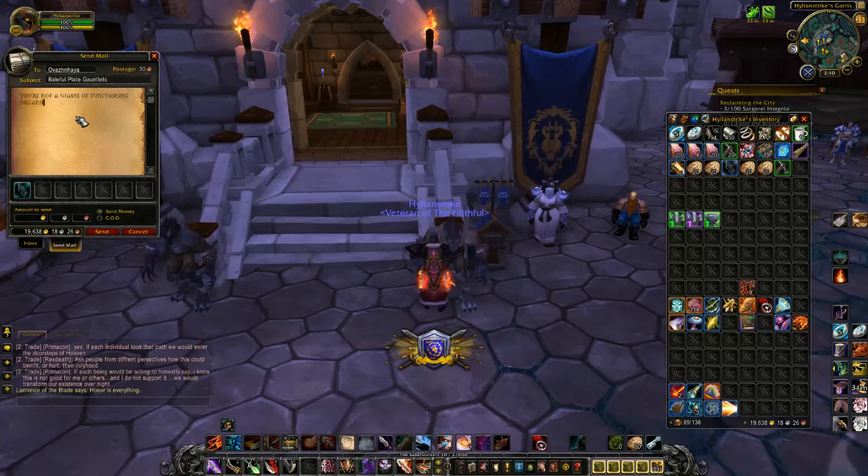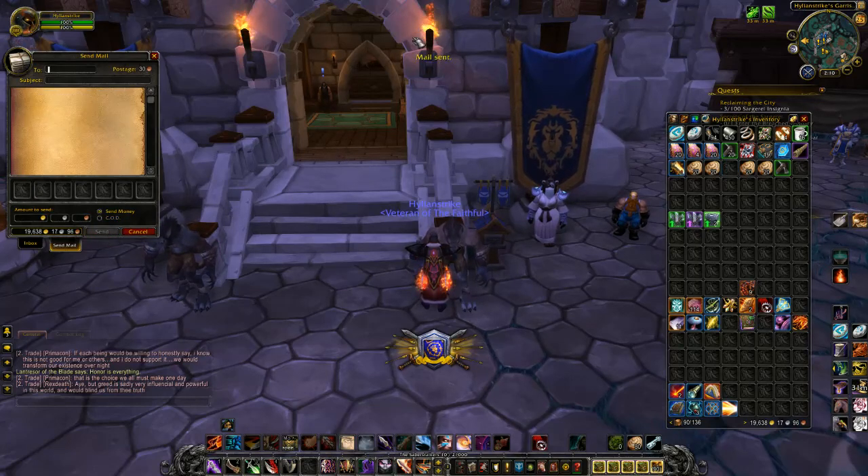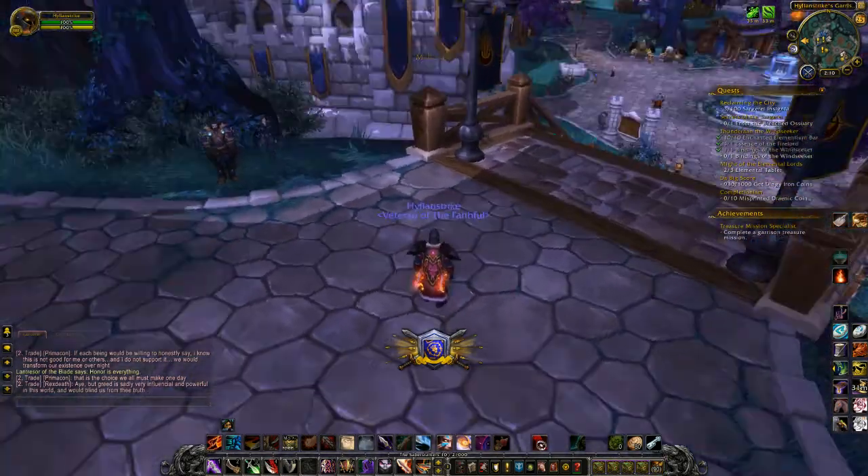So we're gonna put a note in there so that when you log into your death knight, you can see it and smile. Then you just click send — mail sent. It's gonna appear. Close this out, make sure you close the post box off, otherwise it'll leave the mailbox open and the mail will get out.